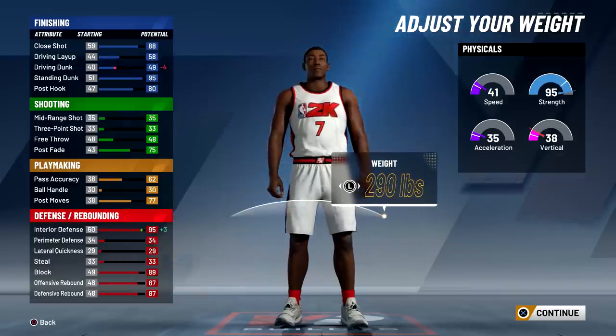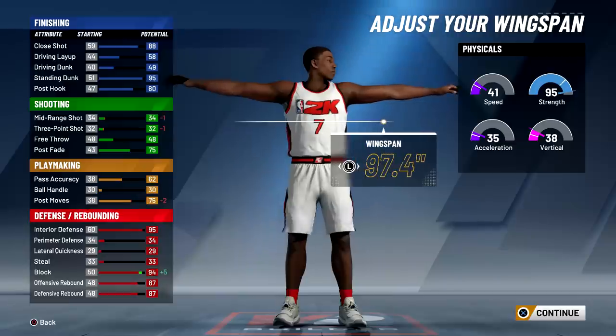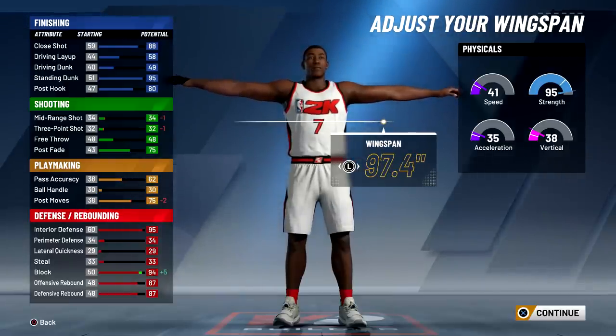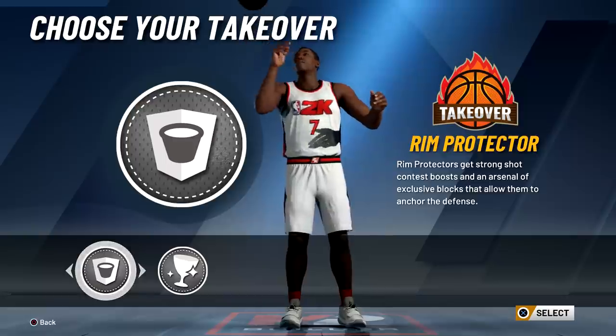For the weight, max it out so you can be an absolute force inside the paint — it also maxes your defense. For wingspan, put it all the way up because your block goes way up. Post moves go down a little bit but barely, and same with shooting, but you're not taking jump shots on this player anyway.